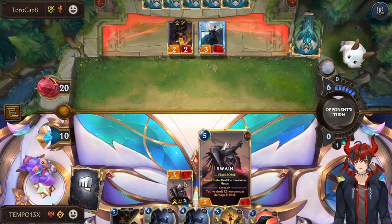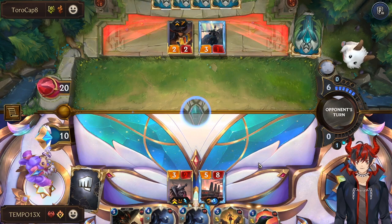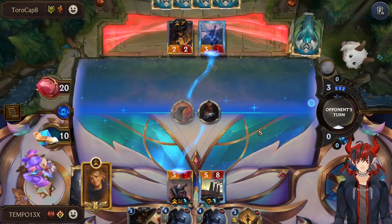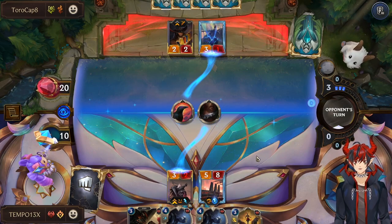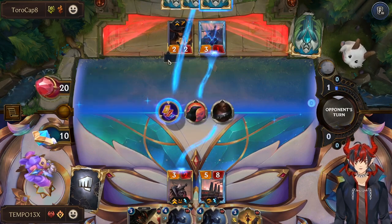Them taking all my removal is actually kind of annoying. I want this Swain to live. We can level Swain. Leveling Swain puts him out of Culling Strike threshold, so that's not even the best card — they need to be on something else, like a Mystic or another Death's Hand. Pick a card — that's not going to do it. We're in a great spot now.